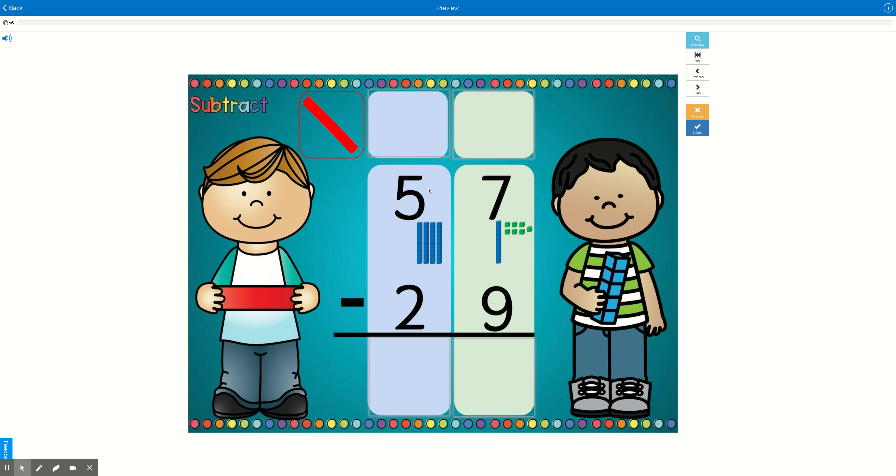Now I don't have 5 tens anymore. I'm going to cross out that 5 and change it to 4 because I only have 4 left. And if we look over here, we don't have 7 ones anymore. We have 10, 11, 12, 13, 14, 15, 16, 17 — because 10 plus 7 ones equals 17. So I'm going to cross out that 7 and change it to 17.